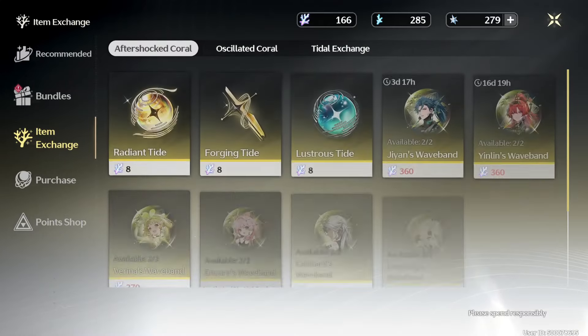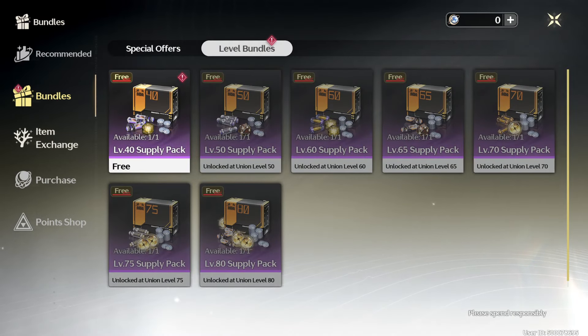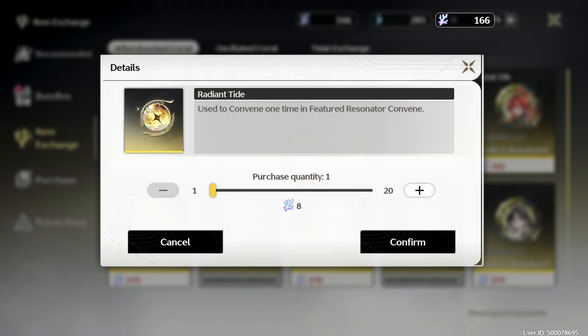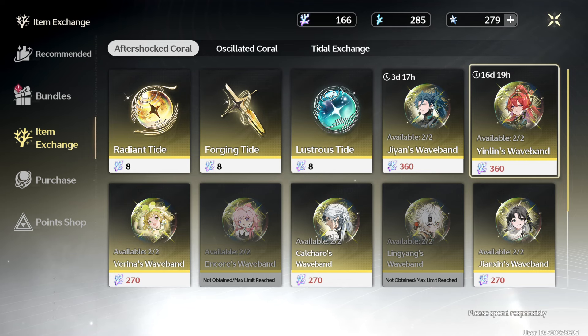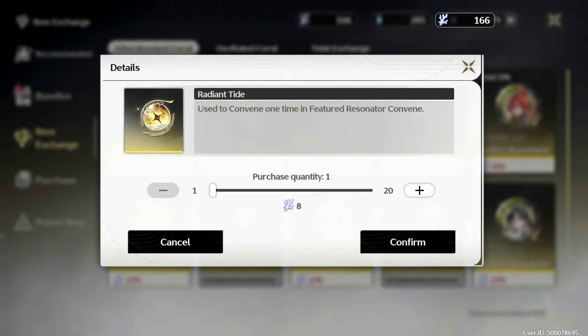For those of you that don't know, in Wuthering Waves you are able to actually buy duplicate copies of characters out of the shop. For instance, Yin-Lin here — I can buy a duplicate copy of her for 360 of the oscillated corals, or afterglow corals. Or you can buy radiant tides, 8 each. This means you can pretty much get about 45 wishes for every one Yin-Lin, which is about half off the total cost. But the other side is it takes a lot of wishes to get enough oscillated coral. I currently have 166, which is enough for 20 wishes.